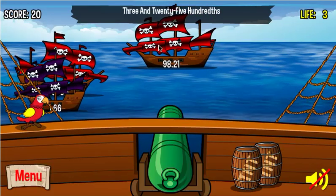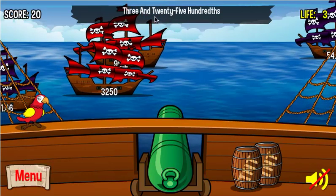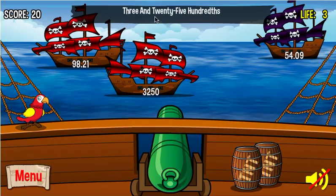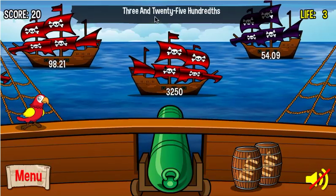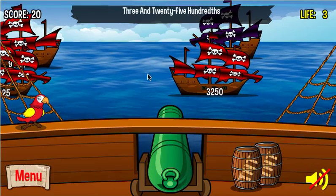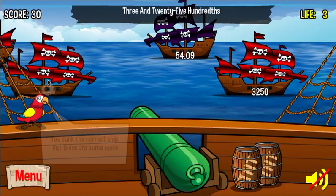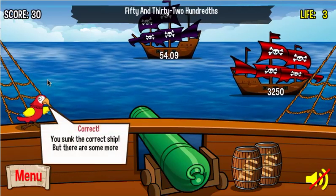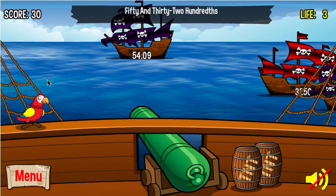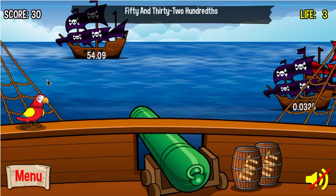I'm really looking for 3.25 — 3 and 2,500ths. Sometimes you have to be patient; it'll take a while for the right boat to come into sight, and there'll be other boats with similar numbers designed to trick you. There it is — 3 and 2,500ths. I knock that boat out of the water. This should give you a good idea of how to play Decimals of the Caribbean — the decimal version. There's also a plain whole numbers version.